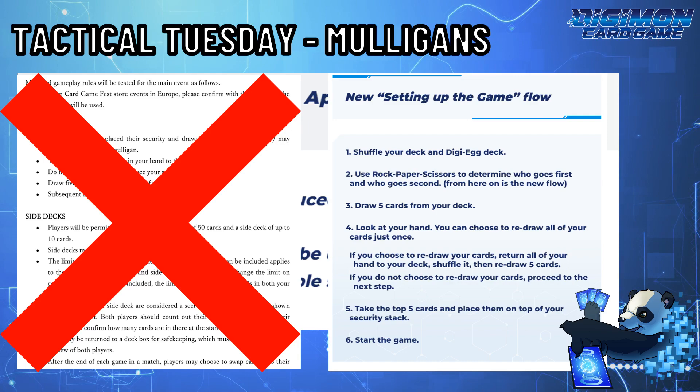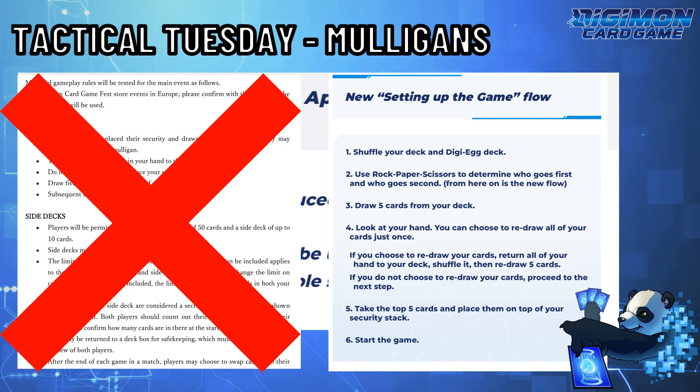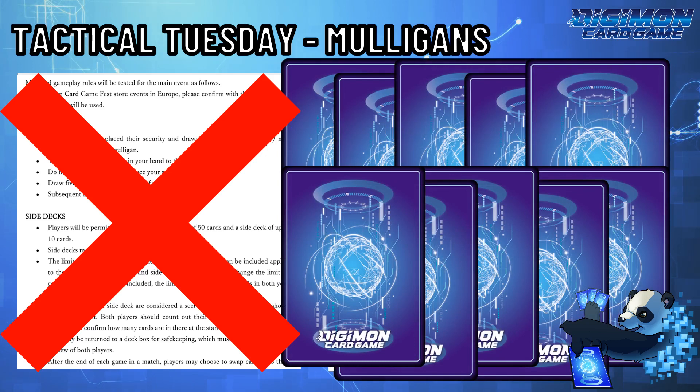This mulligan use is only one time. Unlike the previous mulligan, you got not just five cards worth of information, but ten. This way, you have zero knowledge of what could be or couldn't be in your security, and what is at the bottom.